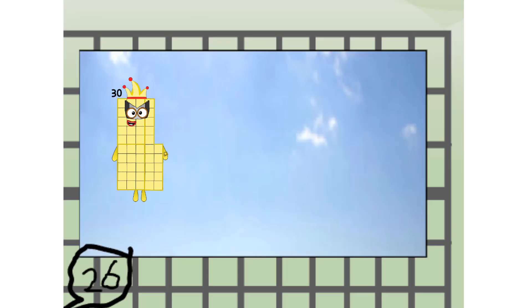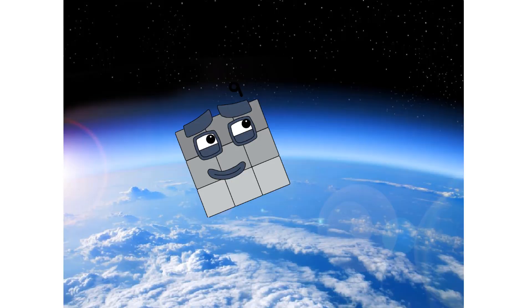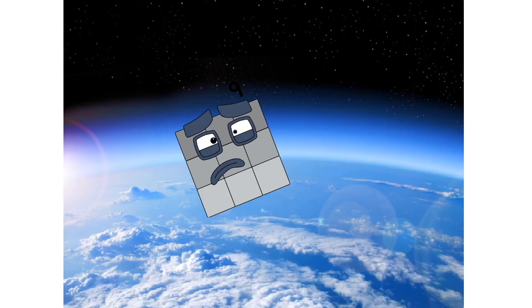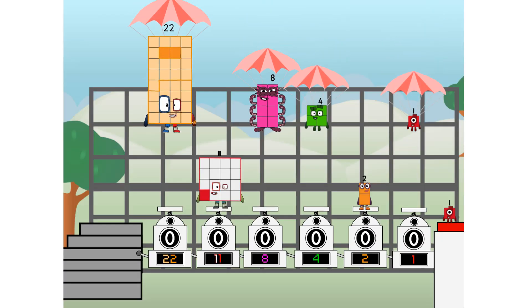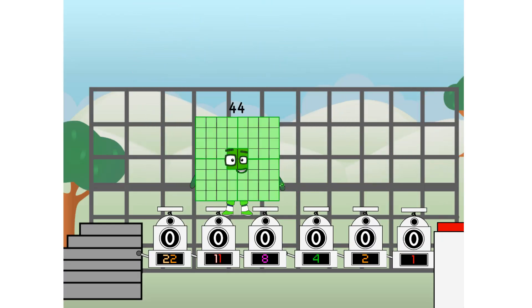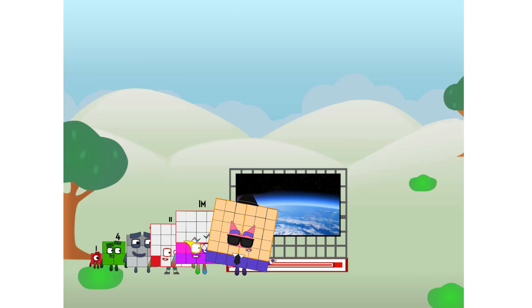30, way up high! Amazing. But not a square. Wait and see. We're two squares. The edge of space. Nearly there. Achoo! Amazing — we sent a square to the edge of space without rockets. We just need a little more power.